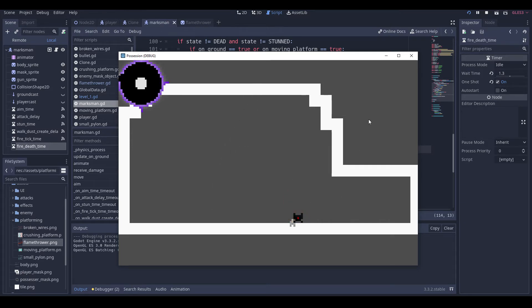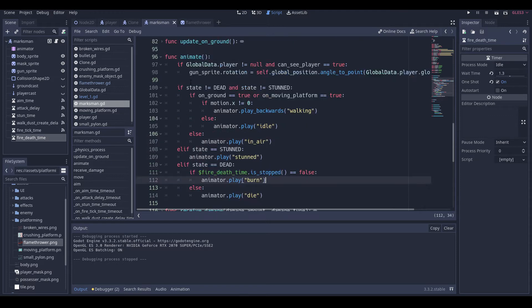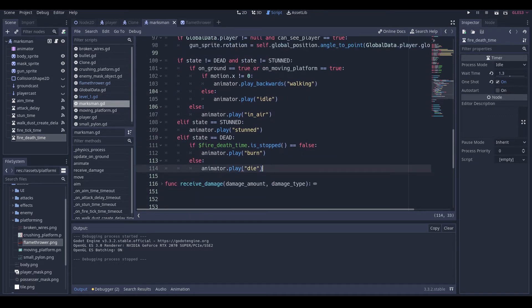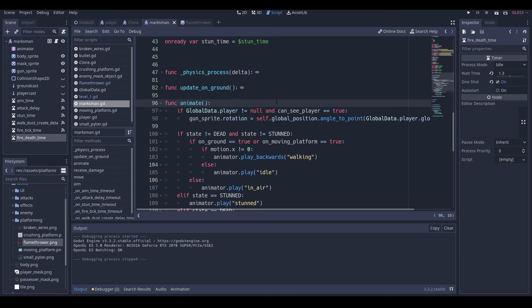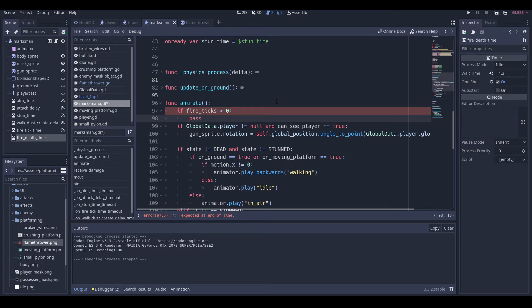Okay so they do indeed die, and we can't possess them if they die from fire. So now what we also need to do is at the start of this we're going to check if fire_ticks is bigger than zero, then we'll pass for now.